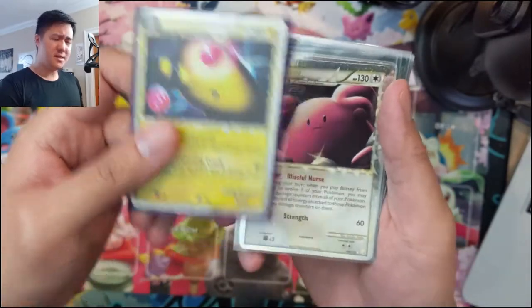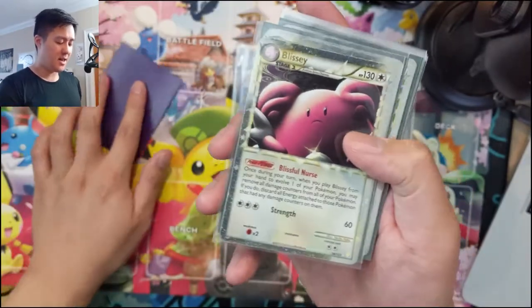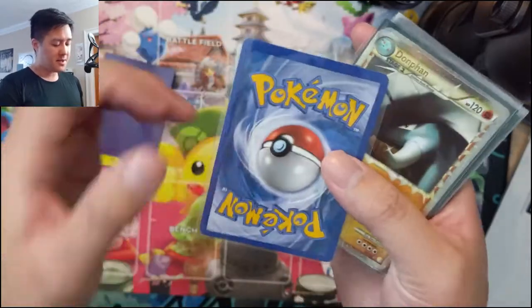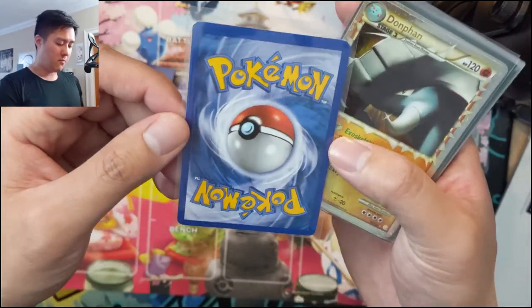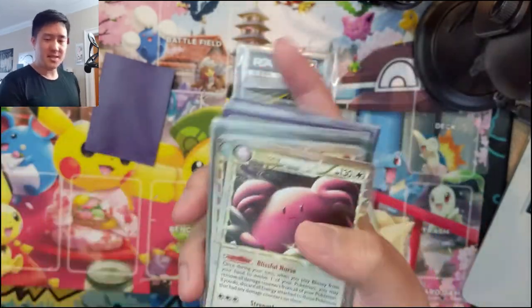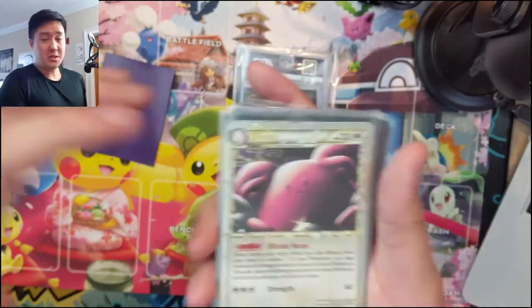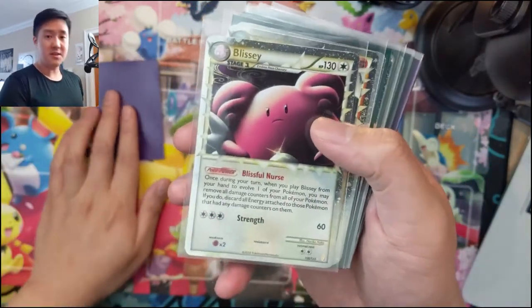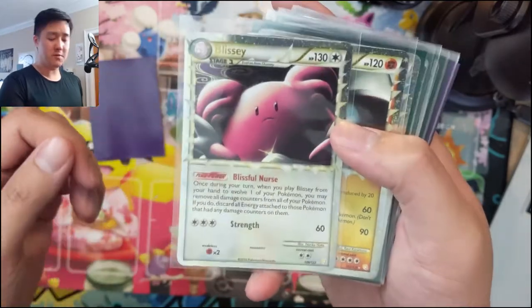When you see a card in a KMC sleeve, that means the condition isn't very good. Cards in penny sleeves could maybe be sent to PSA — probably won't get a 10, maybe some nines, mostly eights — and based on the price I picked them up at, it could still be worth grading at an 8. That's why you see different sleeves. Next in HeartGold SoulSilver, we got Blissey.